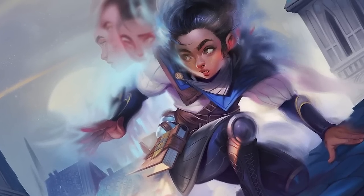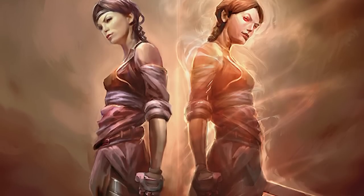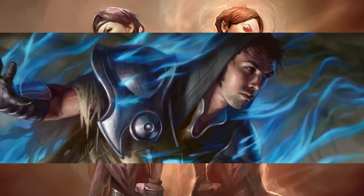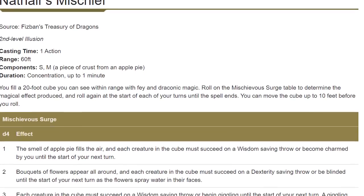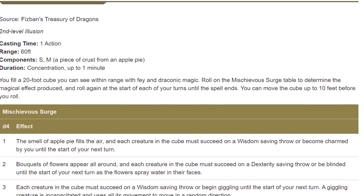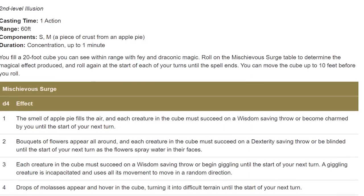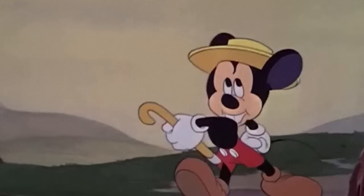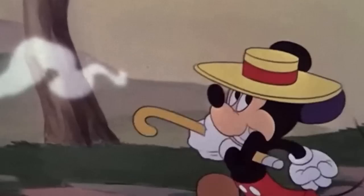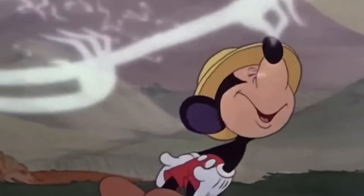On their more limited list of spells that can only be cast a few times each day, they've got Blur, which makes them harder to hit; Mirror Image, which makes them harder to hit; and Misty Step, which makes them harder to hit and gives them a good escape option. I also opted to give them a spell called Nathair's Mischief, which is a lesser known arcane incantation from Fizban's Treasury of Dragons. This spell doesn't deal any damage, but it does have a randomly determined effect that is relatively harmless but still very useful — for example, it might fill the air with the scent of apple pie and charm everyone who fails their saving throw in the vicinity. It's a great spell, and it's very on brand.